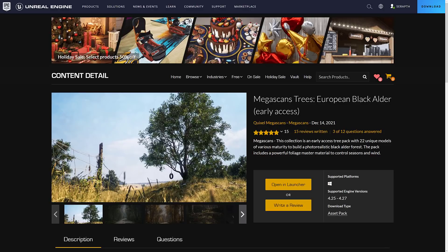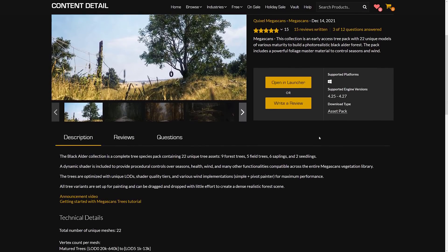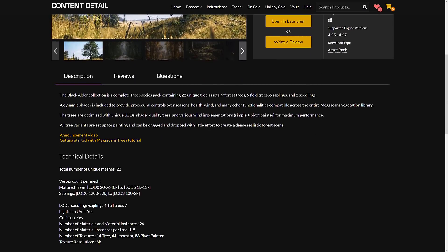This is free to use in your game and is available on the Epic Games Store. It includes 22 trees set up for easy painting, with a dynamic shader, multiple LODs, and various wind implementations. There are two types: Simple and Pivot Painter — the two different kinds of trees we saw in the demo. They handle different quality tiers and wind implementations for performance tuning.